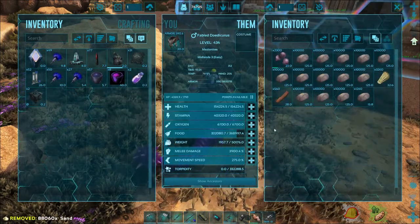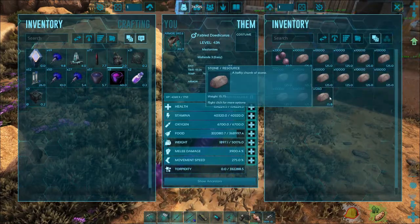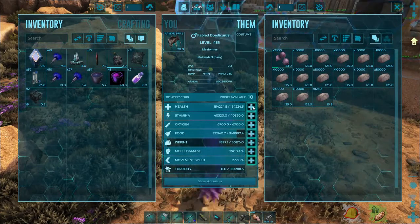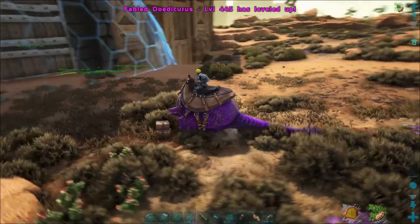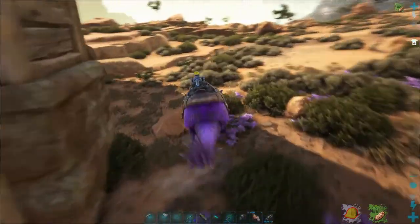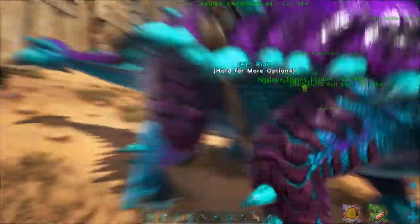So I mean that's a heck of a lot of stone already. Let's drop that — he has just thousands, tens of thousands. Almost 140,000 stone. 11 points to put in — 154 to 195. This guy does not disappoint. These fabled creatures are awesome. Yeah this guy's awesome — these fabled are epic. Now we need to go out on the anky and actually harvest that metal.